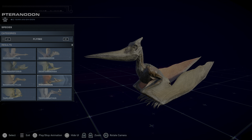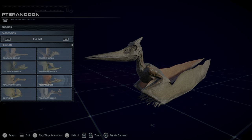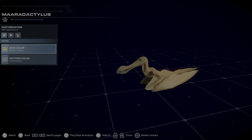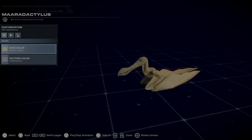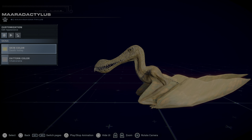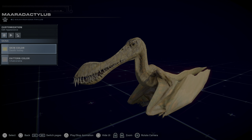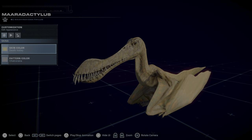We're going to be starting at the bottom of the list, which is the one that was named after a chief's dead daughter — the Marodactylus. Number eight is unfortunately the Marodactylus. I think it just has the worst design in the game at the moment for pterosaurs, while it does have a cool look to it.